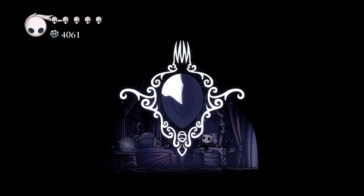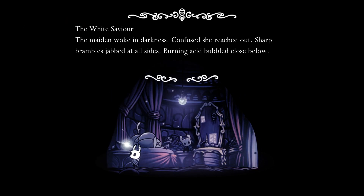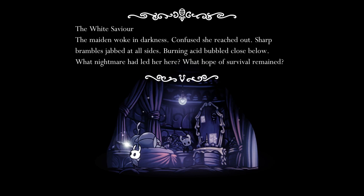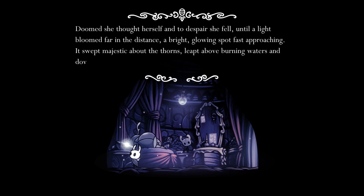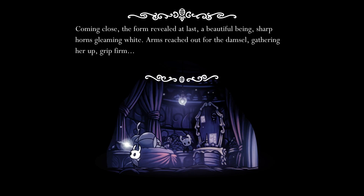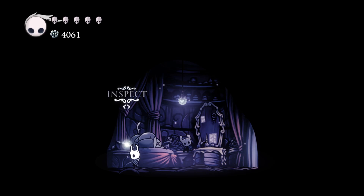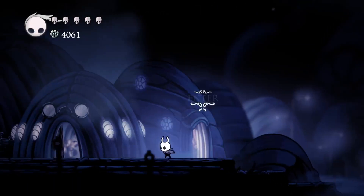If we enter in here, the girl we saved has a mask shard waiting for us. She also has a plush of the knight. 'The white savior. The maiden woke in darkness, confused — she reached out. Sharp brambles jabbed at all sides. Burning acid bubbled close below. What nightmare had led her here? Doomed, she thought herself, and to despair she fell until a light bloomed far in the distance — a bright glowing spot fast approaching. It swept majestic about the thorns, leapt above burning waters, and dove towards the maiden. A beautiful being. Sharp horns gleaming white.' She's writing her own fan fiction of the knight — she is infatuated.